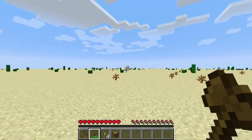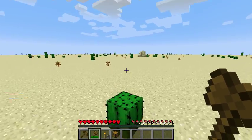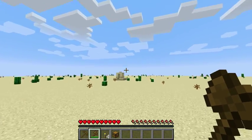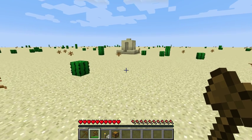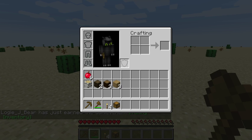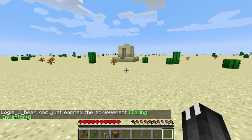And head over to this well. Ow, I hate hitting into a cactus. Now, what's new in 1.9? We've got a shield spot. So cool.